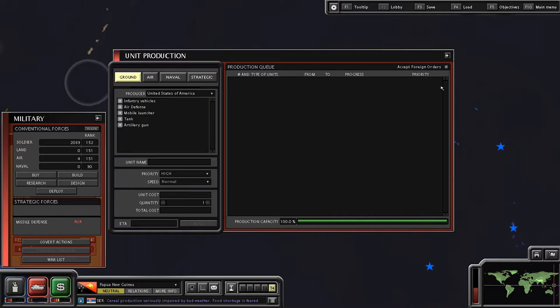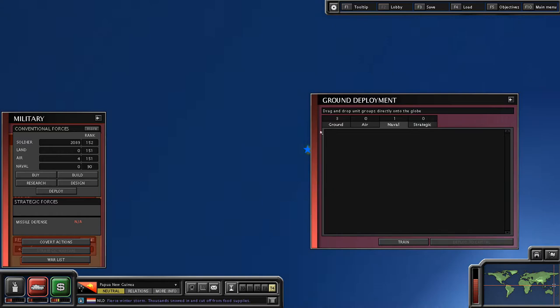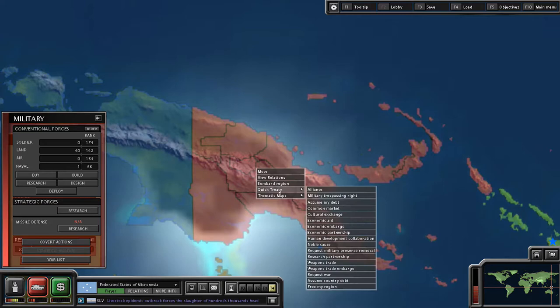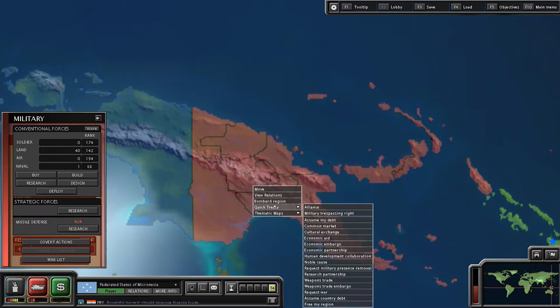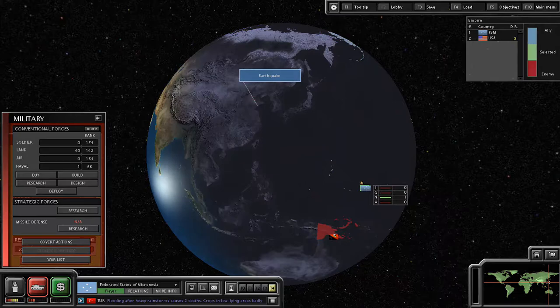Our destroyer is all completed — the glorious Gearing class. We'll deploy that off the coast of the capital and deploy our units into the capital. Now, the moment of truth — we need to request war with Papua New Guinea. Boom. Things have gone smoothly so far, and no one else joined in on the war, so that is good.